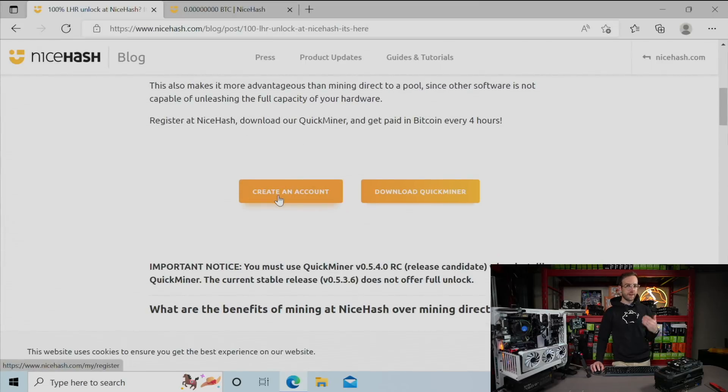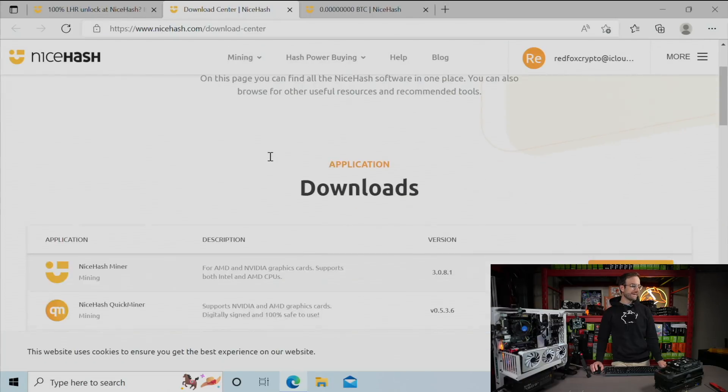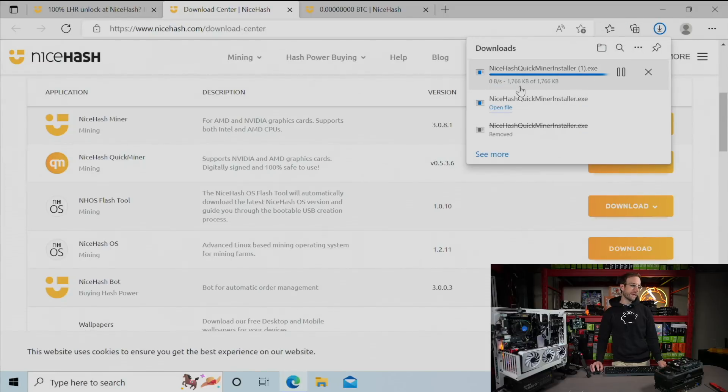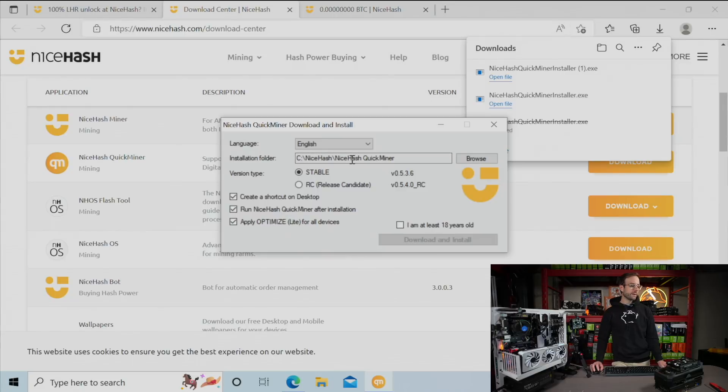First thing you want to do is create an account on NiceHash platform if you don't have one already. I already have one, but the next thing you got to do is download QuickMiner. Go ahead to download, and you see a bunch of downloads here. You want to select NiceHash QuickMiner. It's a really fast download. Open that file up, and the most important thing you need to do is download the release candidate. The stable version doesn't include the LHR Unlock, only the release candidate.